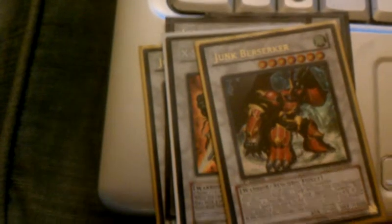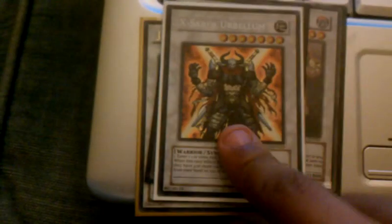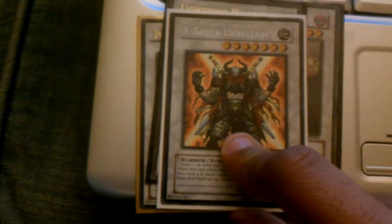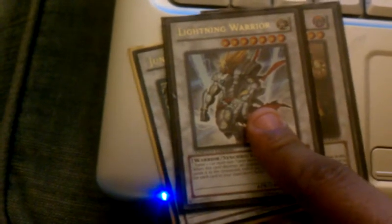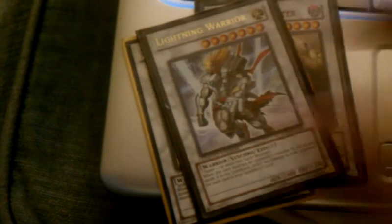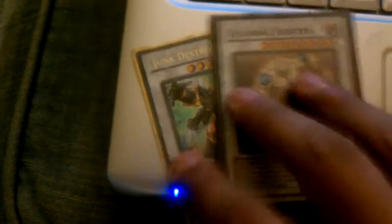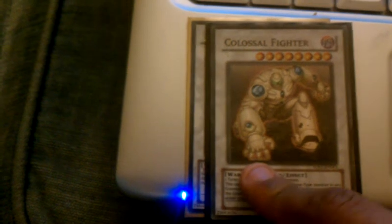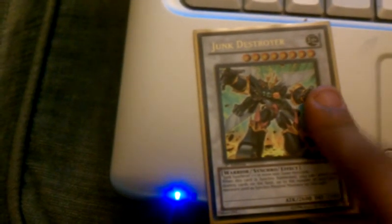Junk Berserker — I don't really use him much, but I like the fact that I have him. Good effect — I'm probably going to start using him more because I really do like his effect. X-Saber Urbellum — I don't really use him much, but when I have a Solidarity on the field and need to make a 7-star, he can work. I don't have my Lightning Warrior out — which is my favorite warrior synchro, really sweet effect, just got him the other day. I don't think he should be at penalty. Next: Colossal Fighter — really good warrior, love his effect, goes well with Command Knight and my Solidarity. And finally Junk Destroyer — I like his effect too.